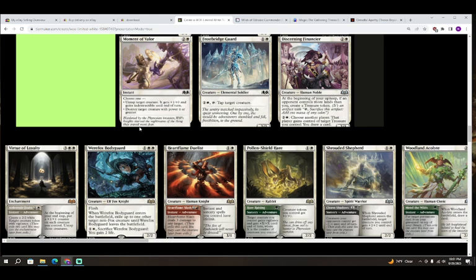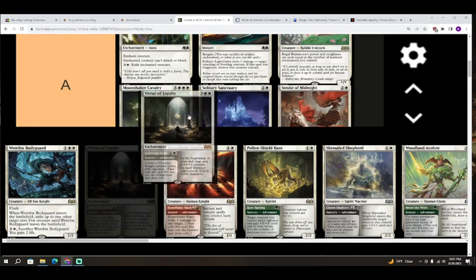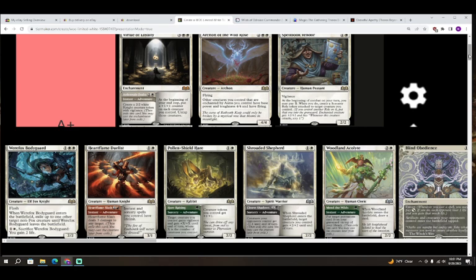Next up we have Virtue of Loyalty — three colorless white white for an enchantment. At the beginning of your end step, put a plus one plus one counter on each creature you control and untap those creatures. That's already pretty good, but it also has an adventure: Ardenvale Fealty — colorless and white for an instant, create a 2/2 white Knight creature token with vigilance. This card's an A plus — it's probably the best white card overall. You would never cut it, never pass it. It asks you to do nothing more than have creatures in your deck and on the battlefield. A plus for Virtue of Loyalty.